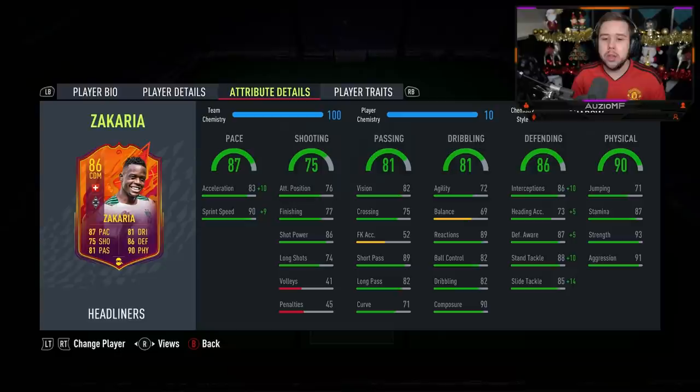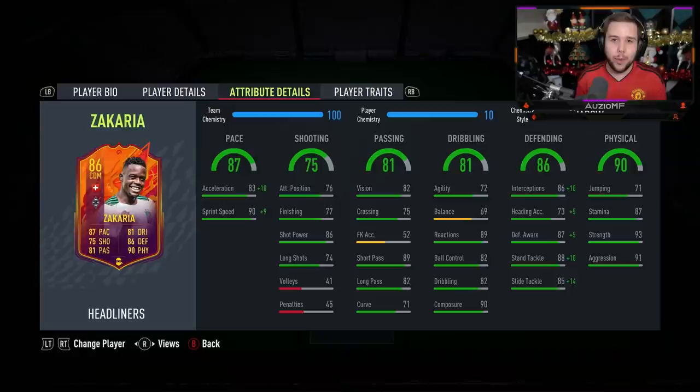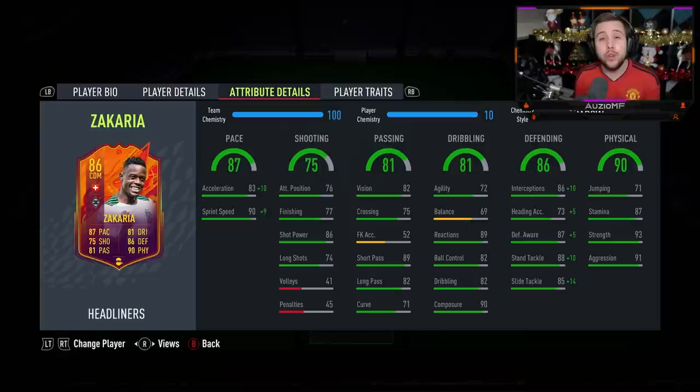The chem style I've decided to go for is the Shadow chem style, just giving him the extra pace. Even though it says 87 pace on the card, he's only got 83 acceleration. So applying that Shadow chem style gives him 93 acceleration and 99 sprint speed — you can tell he is going to be an extremely fast player. The Shadow chem style also boosts defending stats, giving a 6'3 player 96 interceptions, 78 heading accuracy, 92 defensive awareness, 98 standing tackling, and 99 slide tackling.